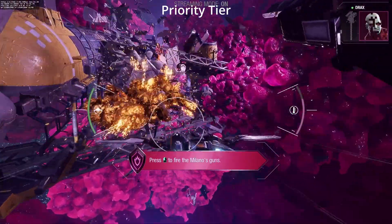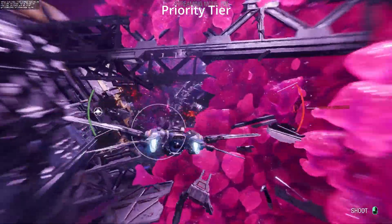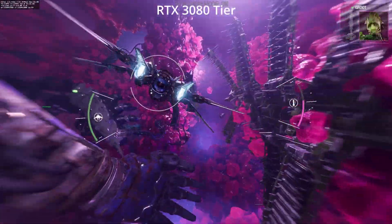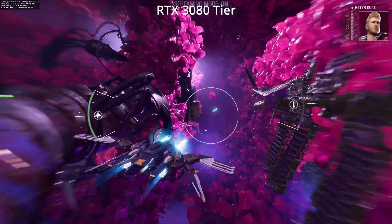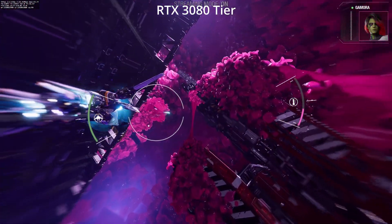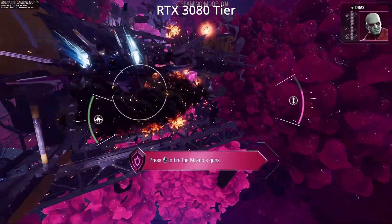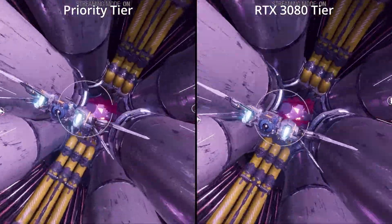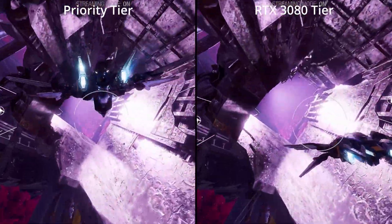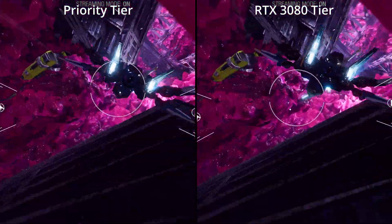If you have a 1440p monitor though, you'll be using the app and that's where the big difference comes in. One other difference I noticed, especially comparing these side by side and recording them both in the Chrome browser, is that the RTX 3080 latency is just a bit better and the audio sync is much much closer. You'll notice this as we go into this final section side by side — the Priority tier sound slightly drifts out of sync compared to the RTX 3080, and this happened a couple of times.